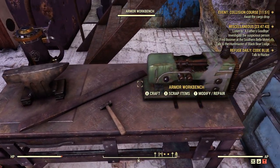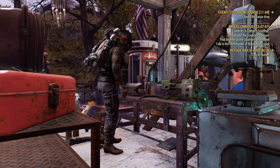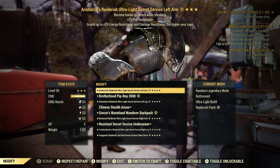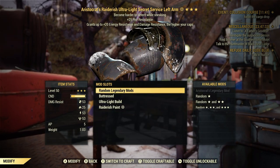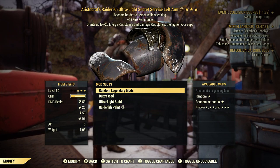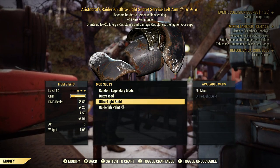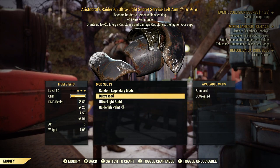Let's go to our armor workbench here and we'll go to modify — it'll show you what I mean. So let's try this Secret Service left arm here for a second. When you have a piece of armor, you can put different mods on and stuff like that, depending on what your character knows.